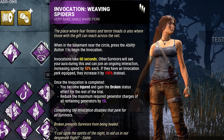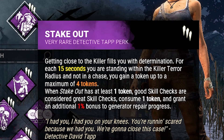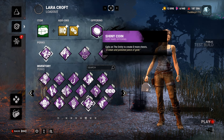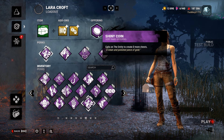Fourth up, we have Stakeout — just stay near the killer, gain some tokens and hit some great skill checks. We're also going to bring a lovely toolbox with a bunch of charges and a shiny coin so we can jump into those chests and rummage through them.